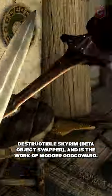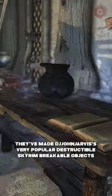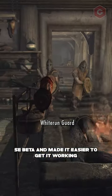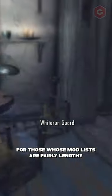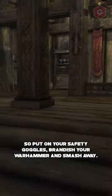The mod in question is called Destructible Skyrim - Base Object Swapper, and is the work of modder Odd Coward. They've taken DJ John Jarvis' very popular Destructible Skyrim breakable objects SC beta and made it easier to get it working for those whose mod lists are fairly lengthy and therefore have to find ways to resolve conflicts between files. So put on your safety goggles, brandish your warhammer, and smash away.